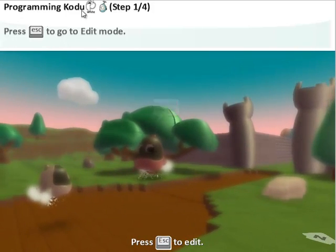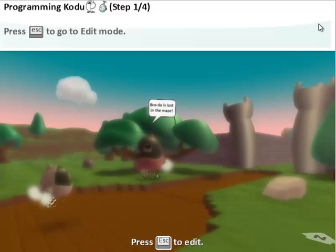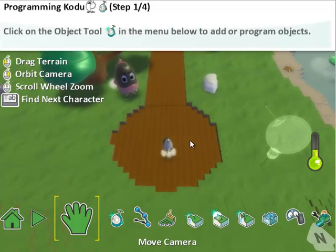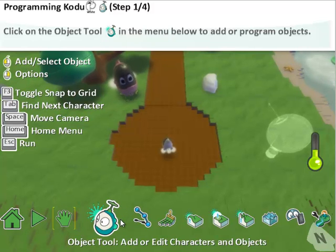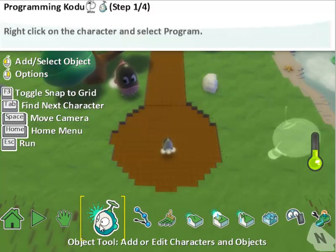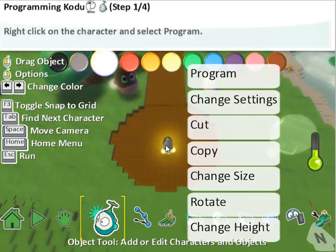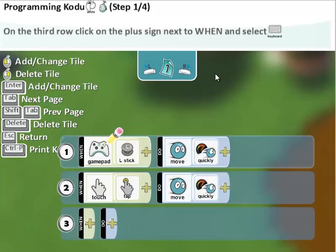As you can see in the tutorial in the top section here, we have the steps that we're going to need to take. So in order to program the white Codu, step one of four, we need to hit the escape button to go into edit mode. Then we need to select the object tool, which is this tool right here — it looks like a Codu head — and we need to right-click the Codu who's our character, the white Codu. We're going to then select program, and you can see now that we have our tiles of code.